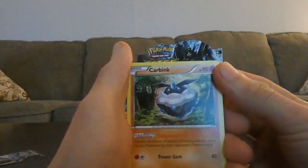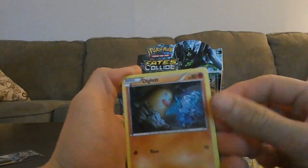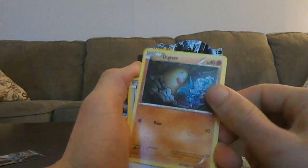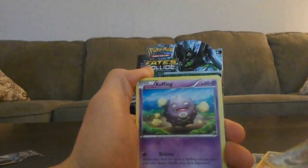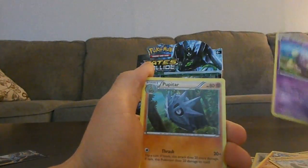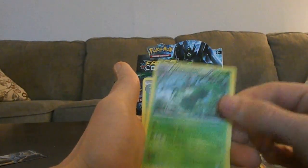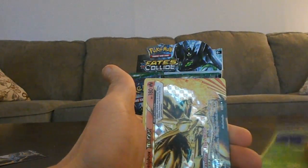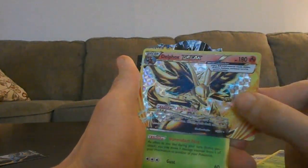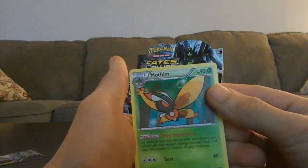That'd be Carbink, Riolu, Diglett which looks really weird, Fletchinder, Koffing, Pupitar, Wormadam, Servine, Delphox Break — which is really nice — and a Mothim.